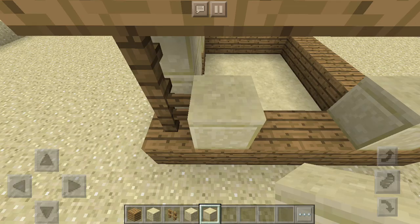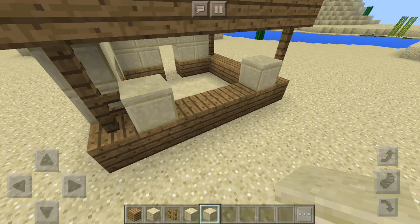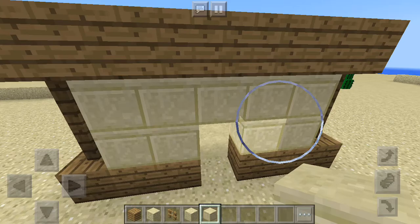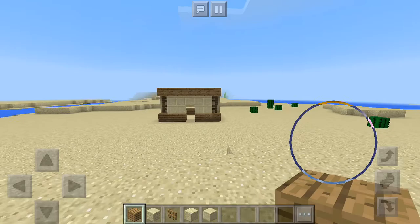Now I need to add windows, because you know there are people who have to have windows. I like to do three block wide windows because I think it looks quite cool having big windows. We need to add some shape to this because we don't just want it to be just plain. So it looks quite cool.